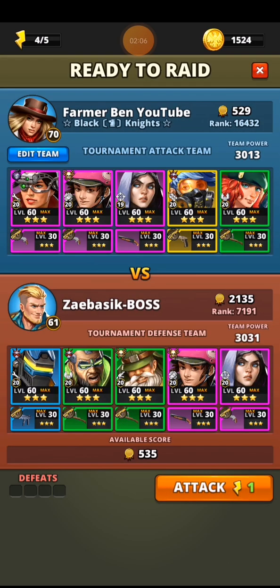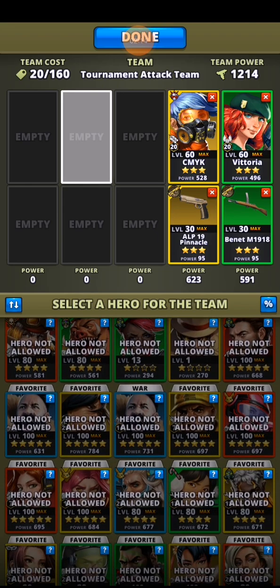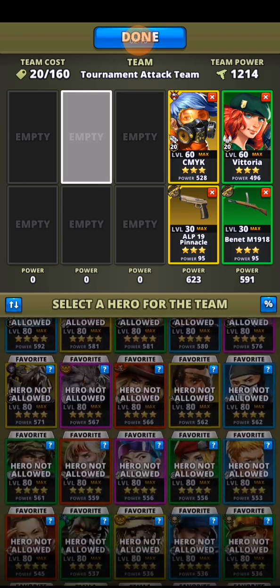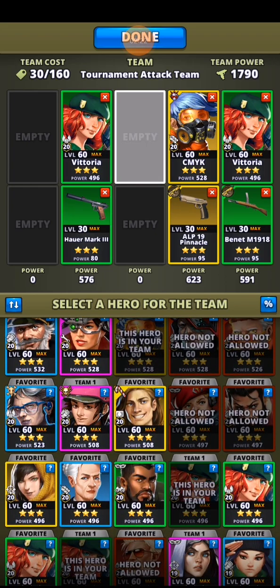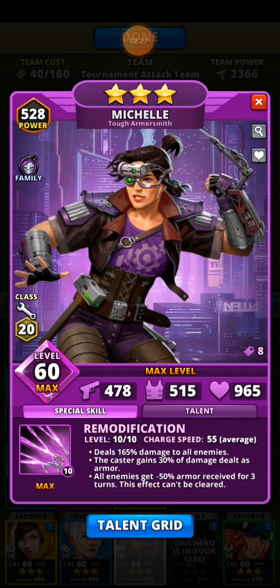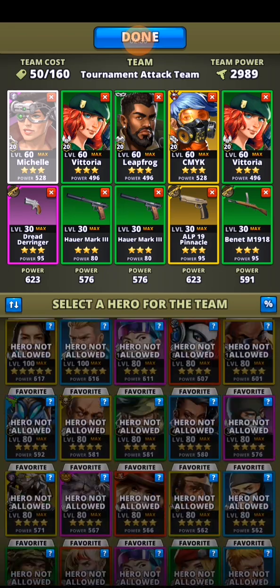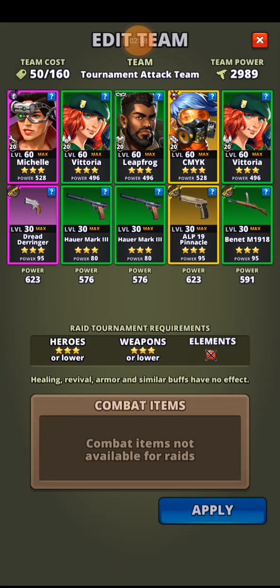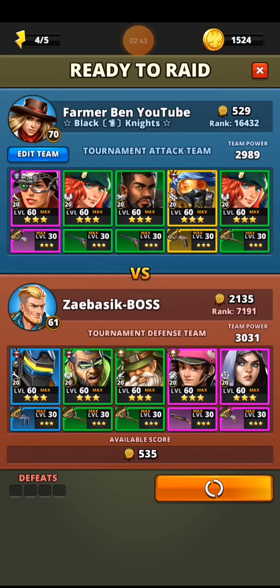Okay, facing the next opponent — this one's gone with the right color of tank, so that's the right choice. I'll go with greens. I could go with yellows but there's no real advantage there, so I'm going with two Victorias and Michelle — yeah, that's fine, we'll go with that.